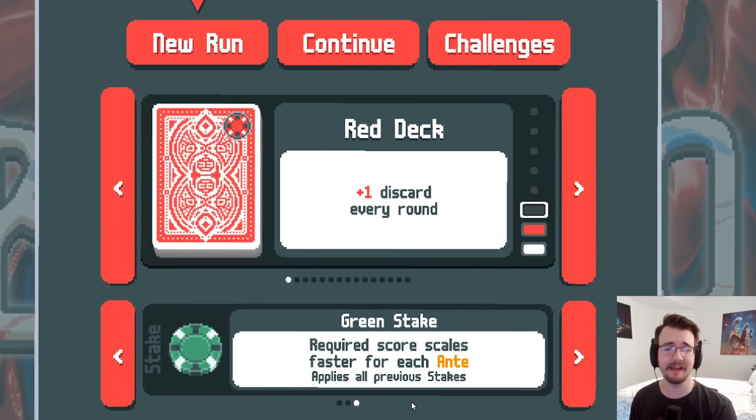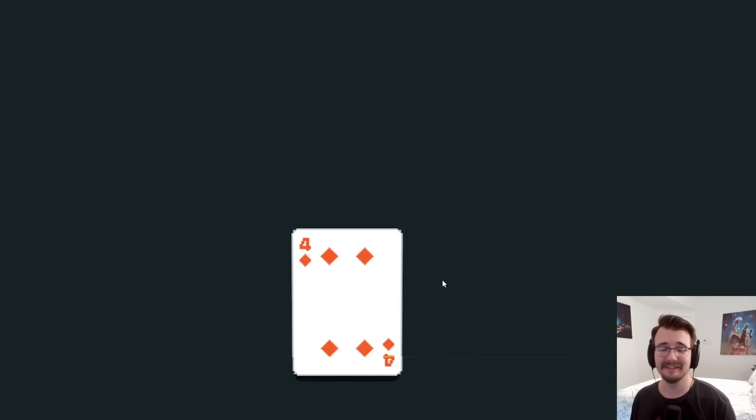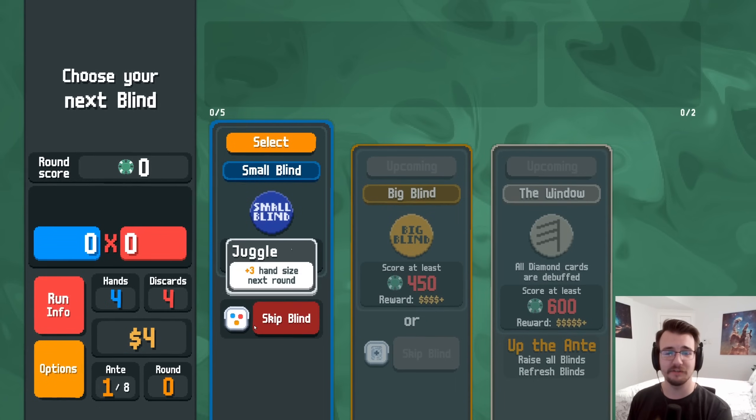Green stake required score scales faster for each ante — that's terrifying. I like higher difficulties so I'm gonna try it. This is the big one, definitely gonna win this 100%. Shop has a foil joker plus three hand size.